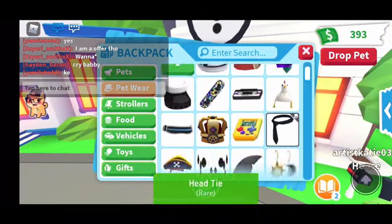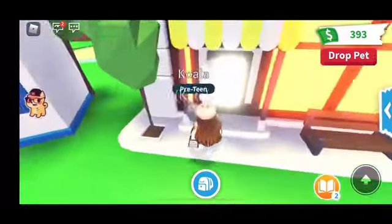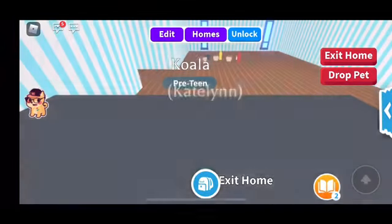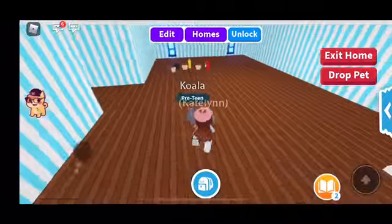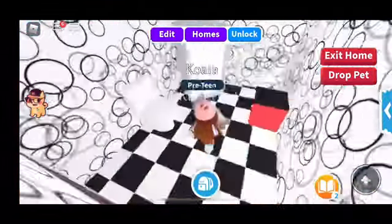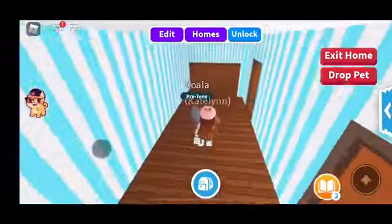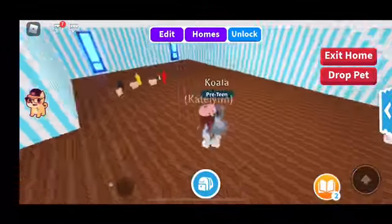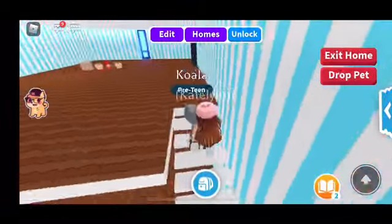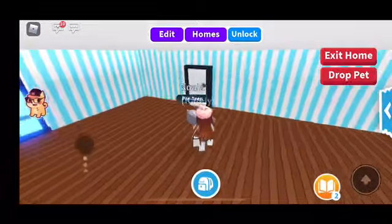We're going to change the sign to like an evil unicorn or something — there we go, boom! Now we're going to see how it looks inside, that's what I'm most curious about. Oh my god, it is so empty. There's like a little restroom and a little kitchen. Wow, this is like a really good place for a grinding area or something — that'd be awesome.